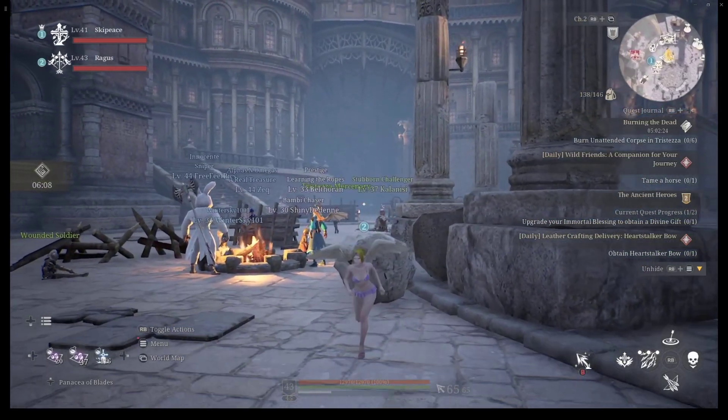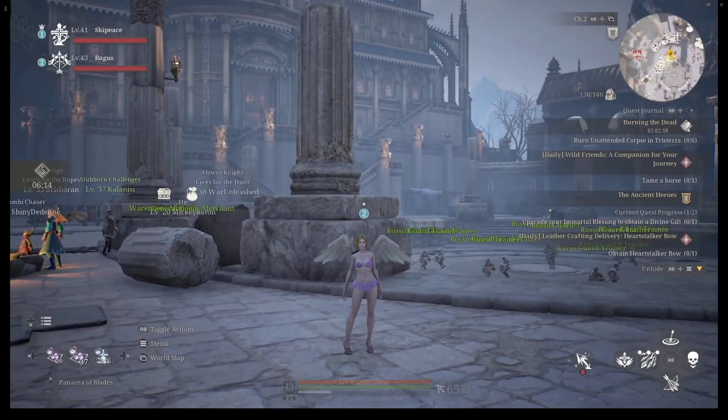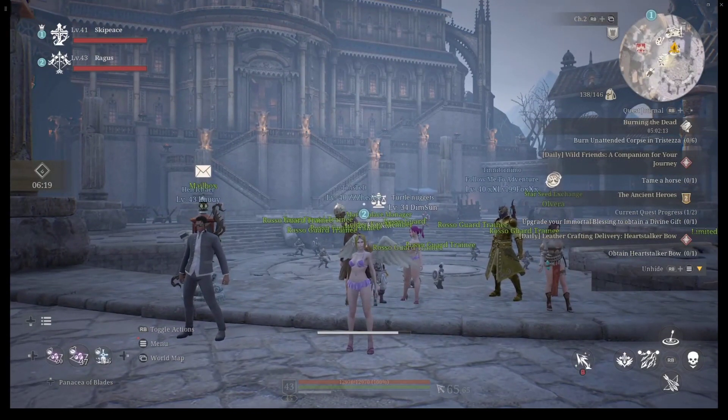As you all already know, to be a Crescent Moon Ranger, you need to have a certain amount of crit rate. For that to happen, you need to have the right accessories. The build setup you want to go for is the Fierce Hawk Necklace and the Crude Tide Ring.